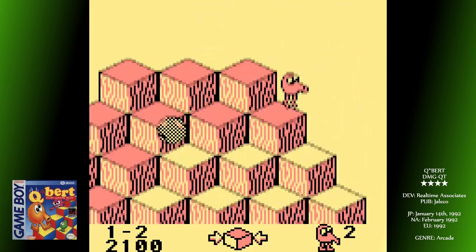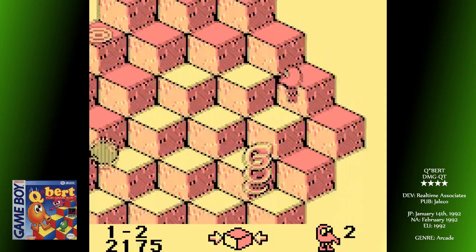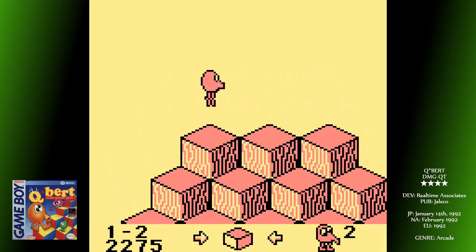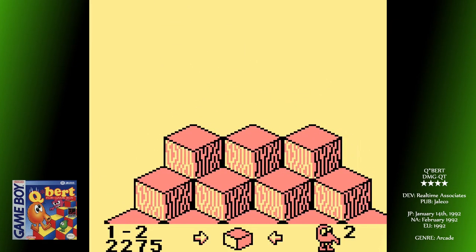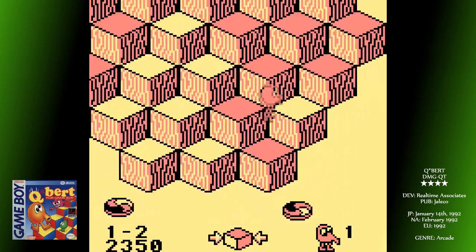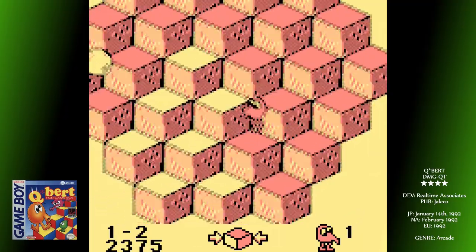On some levels, each with four sub-levels, they only flip between white and grey, others all three. Sometimes the blocks will cycle through the colours each time they're landed on, at other times they only need to be activated once, after which they'll stay on that colour. A little animation at the start of each level will tell you what you're aiming for.